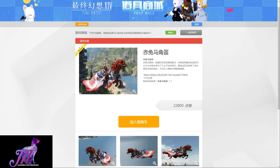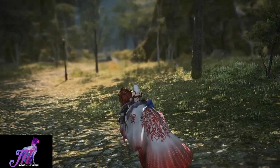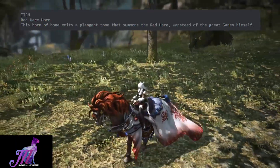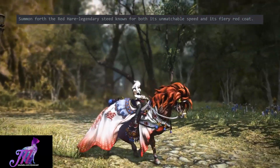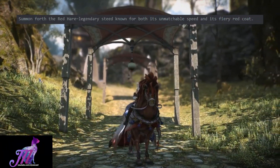We do actually have some in-game footage and some information courtesy of Icarus, so this is what it looks like. The item to summon the Red Hair is the Red Hair Horn. This horn of bone emits a poignant tone that summons the Red Hair, war steed of the great Ganon himself. Summon forth the Red Hair, legendary steed known for both its unmatchable speed and its fiery red coat.